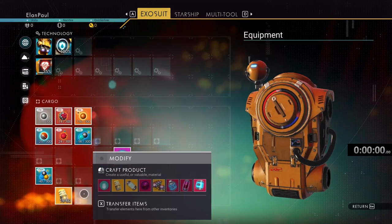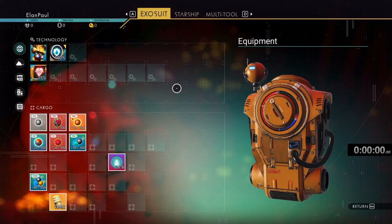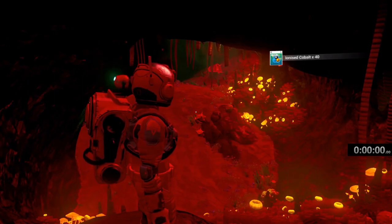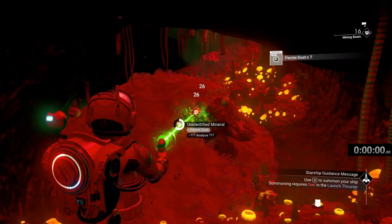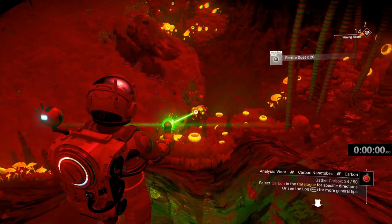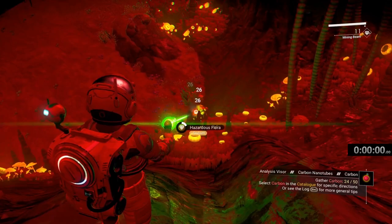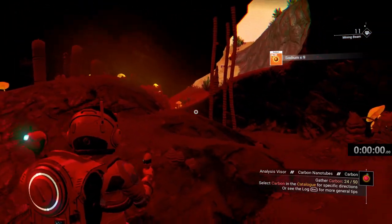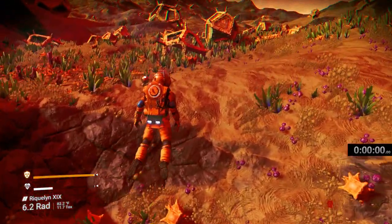I'm going to hold off on the life support gel because I need carbon. My mining beam is going down — I need carbon. It's time to exit the cave and look for plants, but I'll come back to this cave in a little bit. Purple plants — those purple plants. Yeah, ferrite dust is good. I know there's got to be bigger plants than these, otherwise we're going to have a really rough time of it.